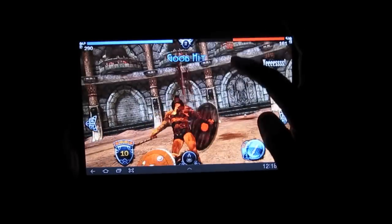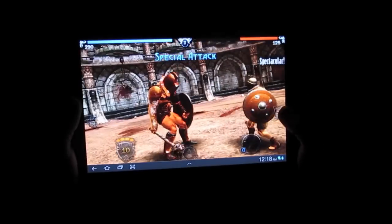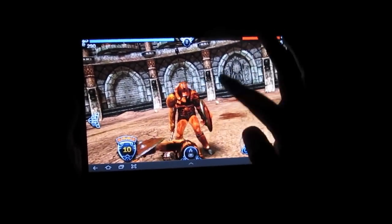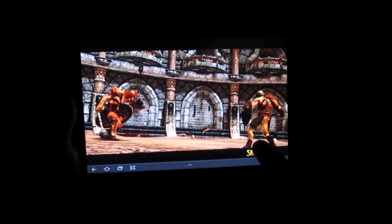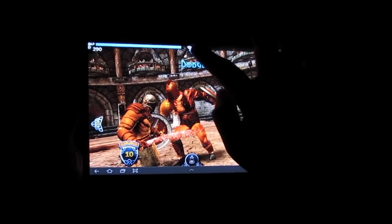If you notice on the bottom right here, I filled up a gauge and now I have a blue circle. That stuns an enemy — it's called a special attack. So as soon as you get it filled up, just use it to attack. And just keep dodging and attacking.